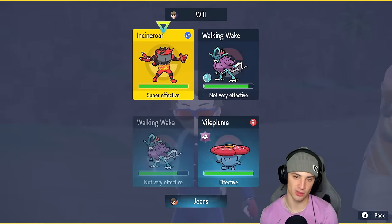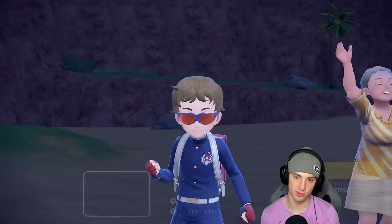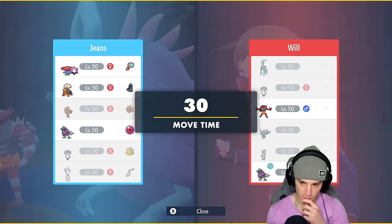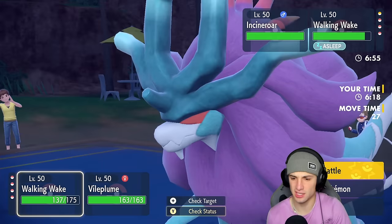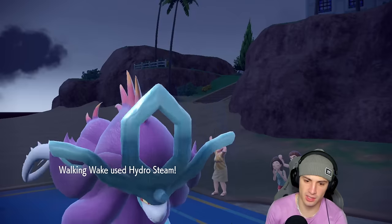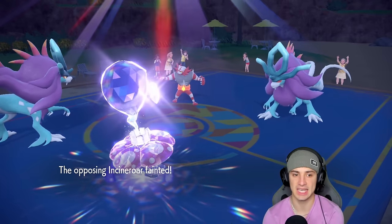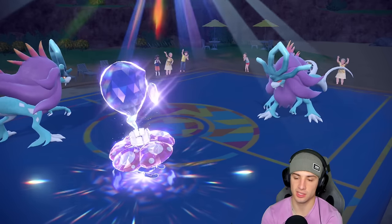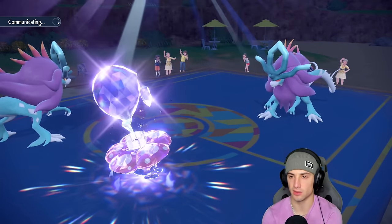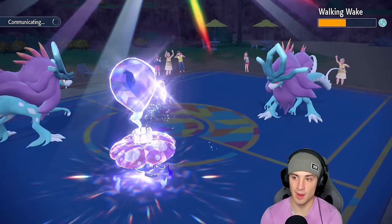Do we take out Walking Wake or go after Incineroar? I'm going to Hydro Steam first and look to get rid of Incineroar. Anybody they swap into is taking damage here unless they Terastallize. Sticking with that — just start doing damage into Walking Wake. See, they're not swapping — get this thing on out of here. Hydro Steam; the sleep was massive. I think we'll Draco Meteor the Walking Wake next turn — it's just such a big threat. Sludge Bomb does some solid damage. Leaf Storm might KO it.